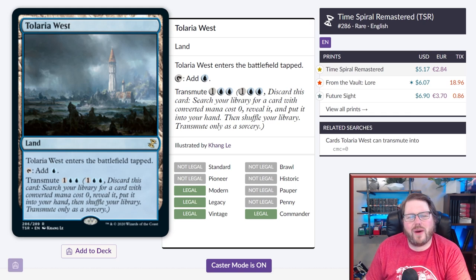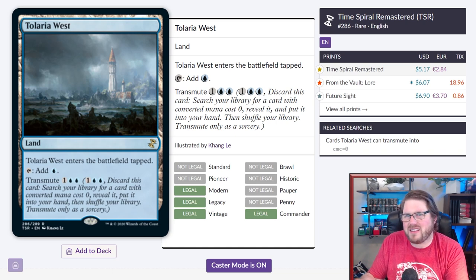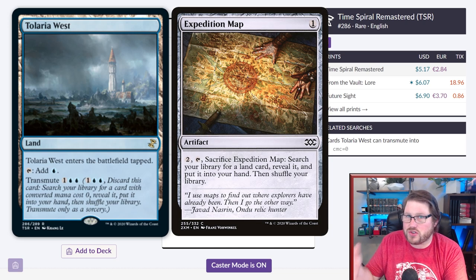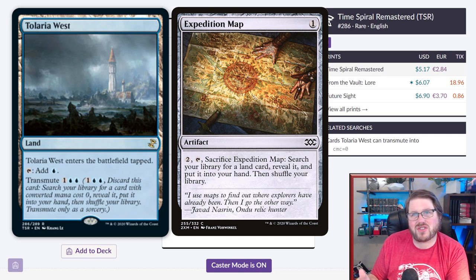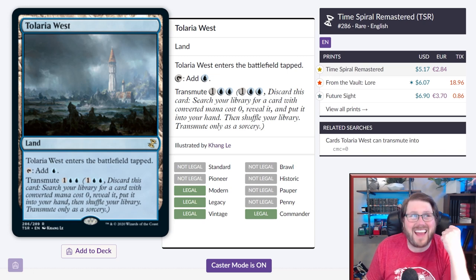Honorable mention: Tolaria West — another amazing land in this set. Being able to transmute for a zero-cost card is so good because it basically lets you search up any land you want — kind of like why Expedition Map is in so many decks. Tolaria West should fill that same role, and it also searches up zero casting cost spells, which brings me to the next card I think is extremely powerful and belongs in this set.